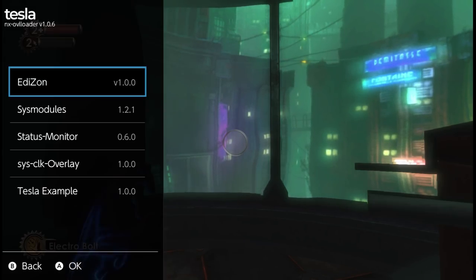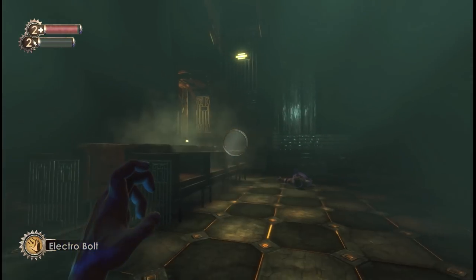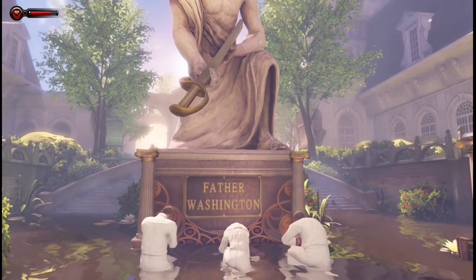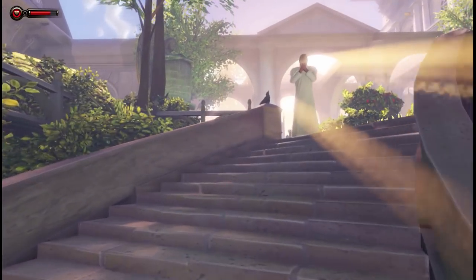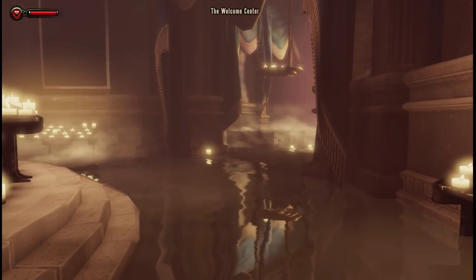Or perhaps with a CPU boost and uncapping the frame rate, it might be possible to push 60 frames per second at a slightly lower resolution. Bioshock Infinite in particular contains some notable graphical downgrades — for example, the god rays in the introduction section and the reflections in the water are notably lower resolution.